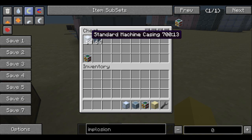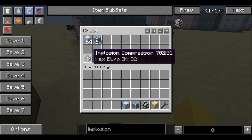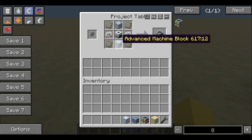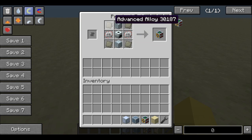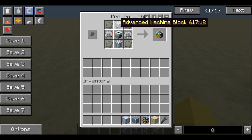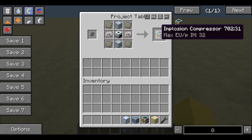The implosion compressor only uses standard machine casing and reinforced machine casing, and obviously the implosion compressor block itself. The easiest way to make the block is four advanced alloys in the corners, an electronic circuit on either side, a compressor in the center, and two advanced machine blocks on the top and bottom — and boom, you have the implosion compressor.